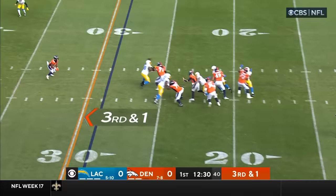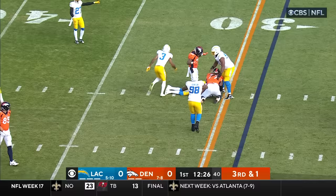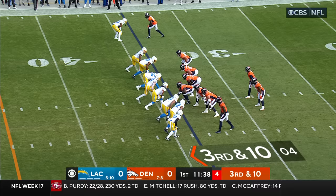Pirone is in the game. Stidham steps up and throws, got Pirone, he's got a first down. He was nailed, the ball came loose. Derwin James applied the contact.